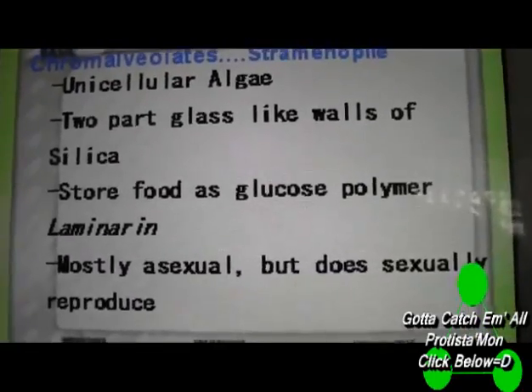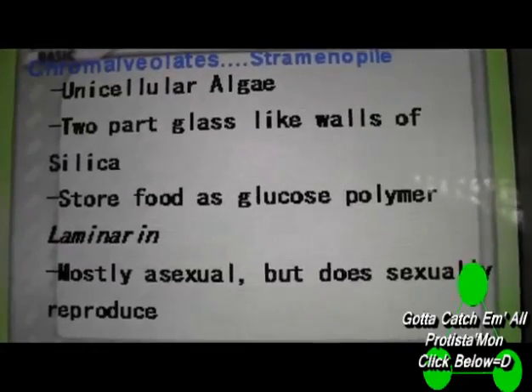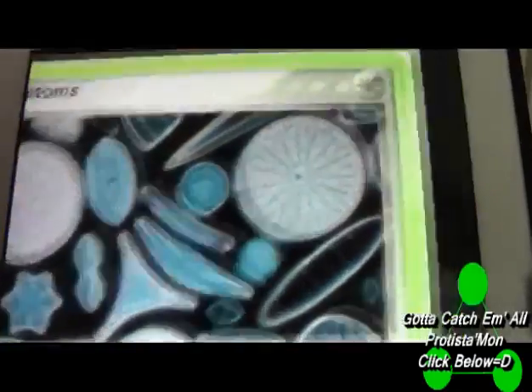Another thing important to remember on a test is that laminarin is the glucose polymer of food storage that these organisms derive.